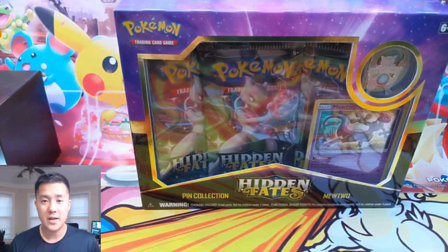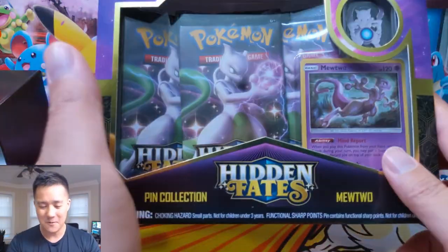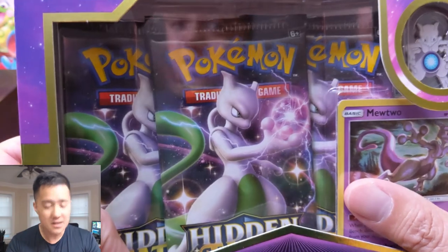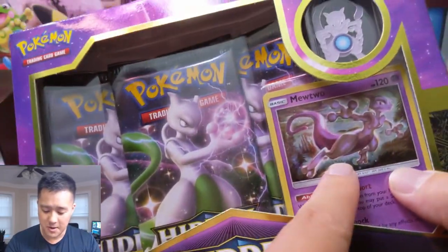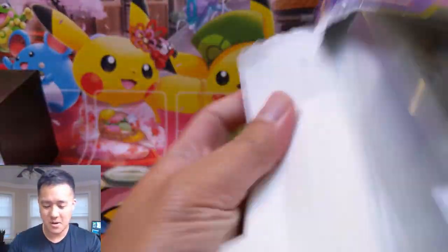What is up, I'm a Wanted Turtle, and I know it feels like it's been almost 24 hours since we've seen a Wanted Turtle open Hidden Fates. We're doing another opening — we got another pin collection box. We have three Mewtwos, and we don't have the shiny Mewtwo, we don't even have the regular Mewtwo, but we do have a lot of you.